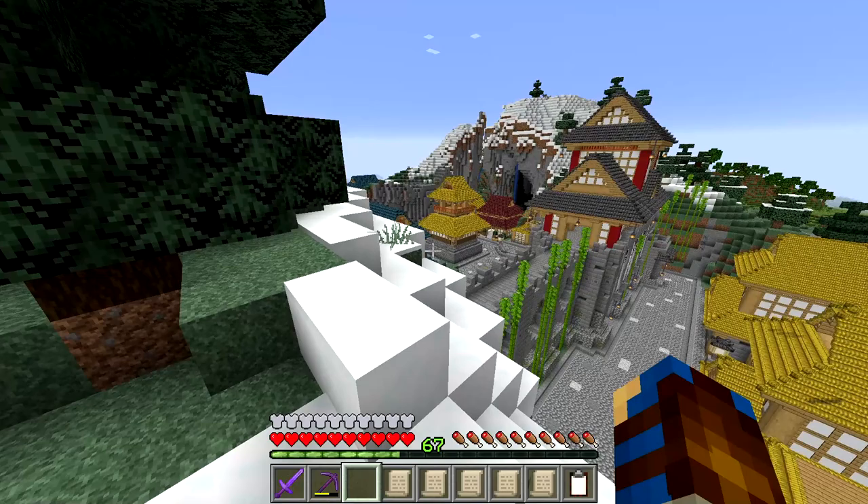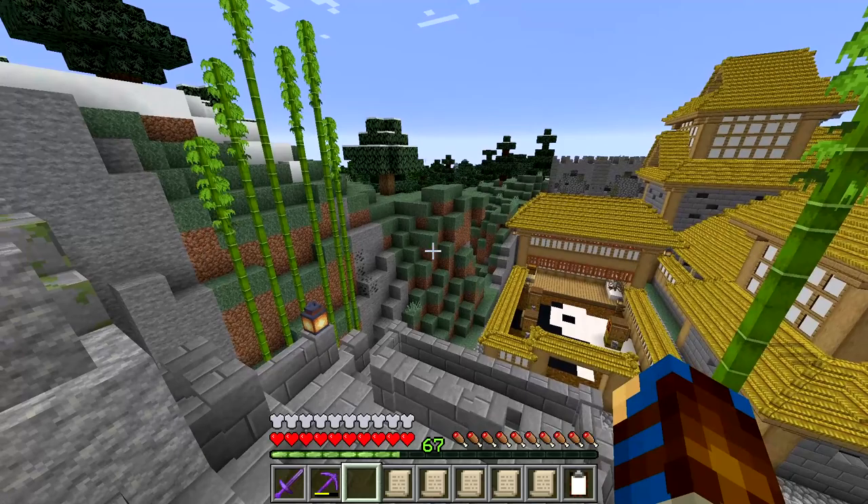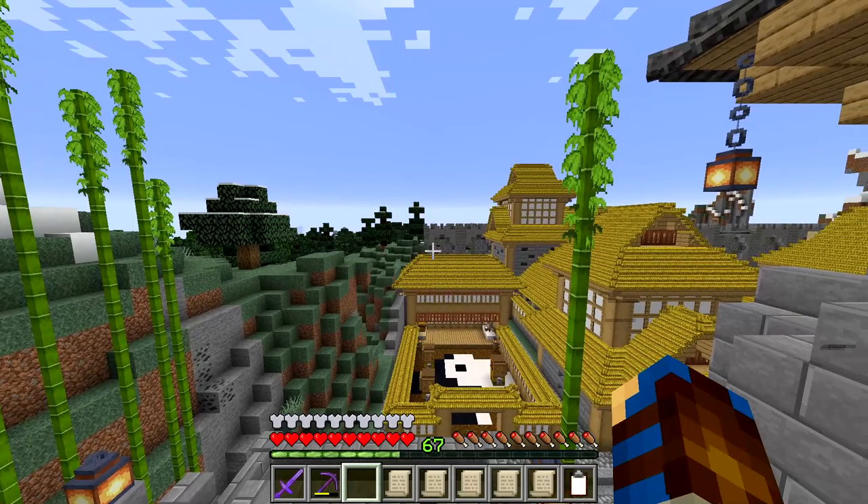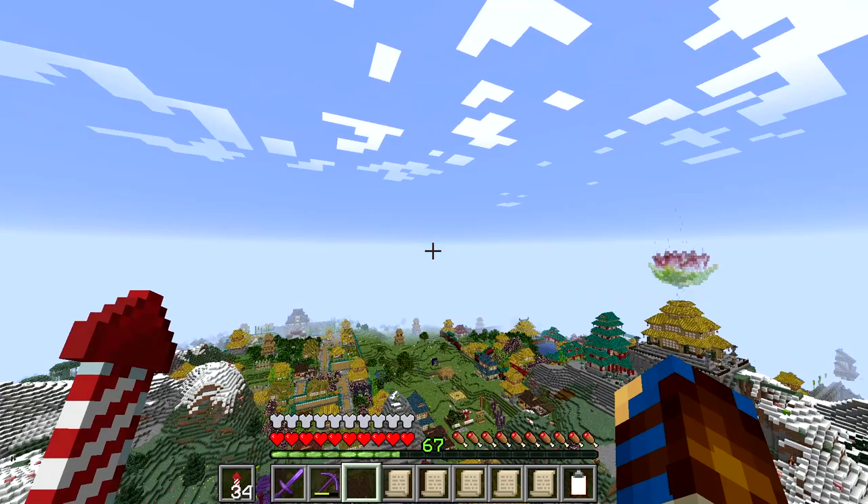We still have a bit of terraforming to do, but all in good time we can do that. And the same story once again just with this mountainside here - we will just need to fix up some of the landscapes around it, to ensure that any nasty can't come from across the way over and into our colony. They are going to be hindered by lots of big brick walls.